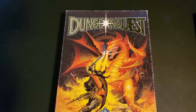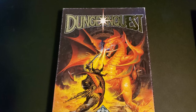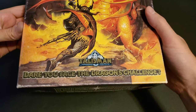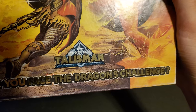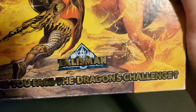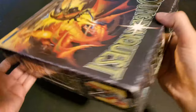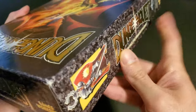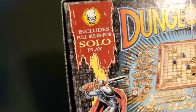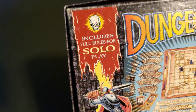Today we are going to unbox the 1987 Games Workshop Dungeon Quest and take a look at everything it comes with. Right away, the box asserts the obstacle of the game, asking whether you dare face the Dragon's Challenge, and we are reminded that this game is brought to you by the makers of Talisman. The game does include full rules for solo play, and we will be playing this solo on this channel.